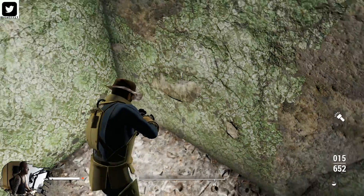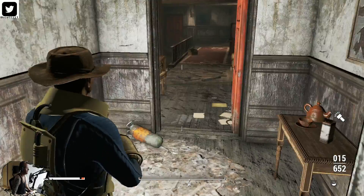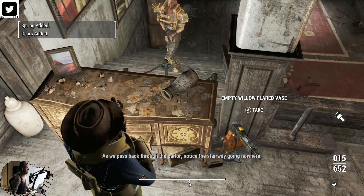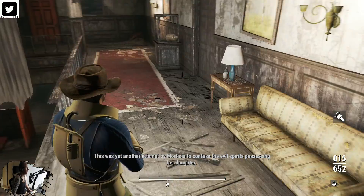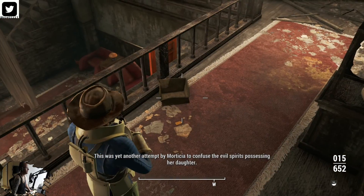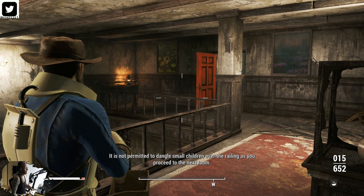This place is weird — there's traps and turrets and enemies all over the place. As we pass back through the parlor, notice the stairway going nowhere. That's why I said read the plaque before you come up — another attempt by Morticia to confuse the evil spirits possessing her daughter. We'll be going in there, trust me. Save right here.